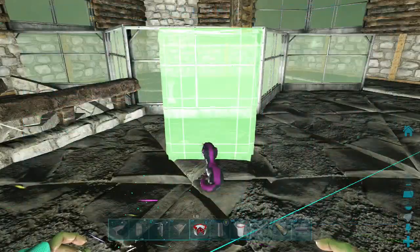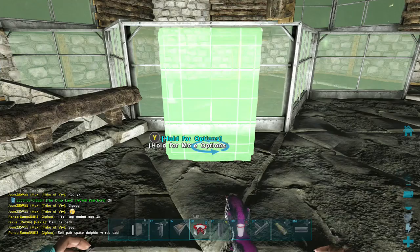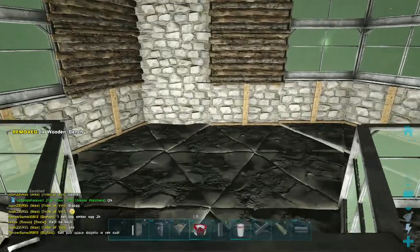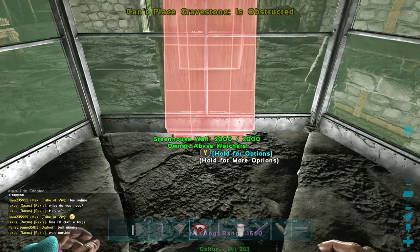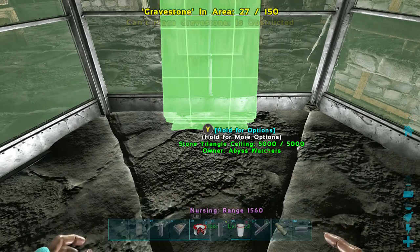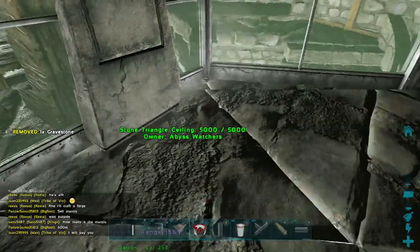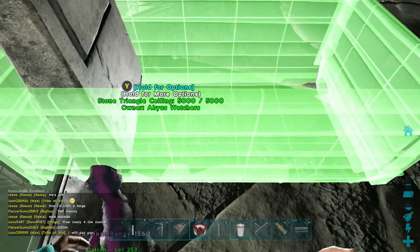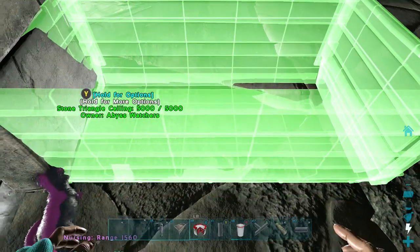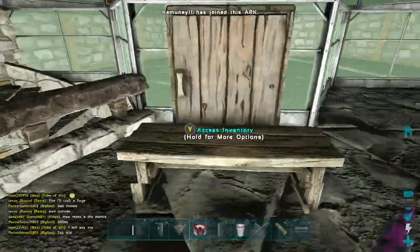First things first, I'm going to need a scaffold in here — this will be taken down later. It's just for me to jump up and line up my water pipe for the shower, because I want the water to be flowing away from the glass on this side. Now I'm going to put down the back of the shower, which I'm going to be using a gravestone for, and I want the pipe coming up through it with the water coming down.